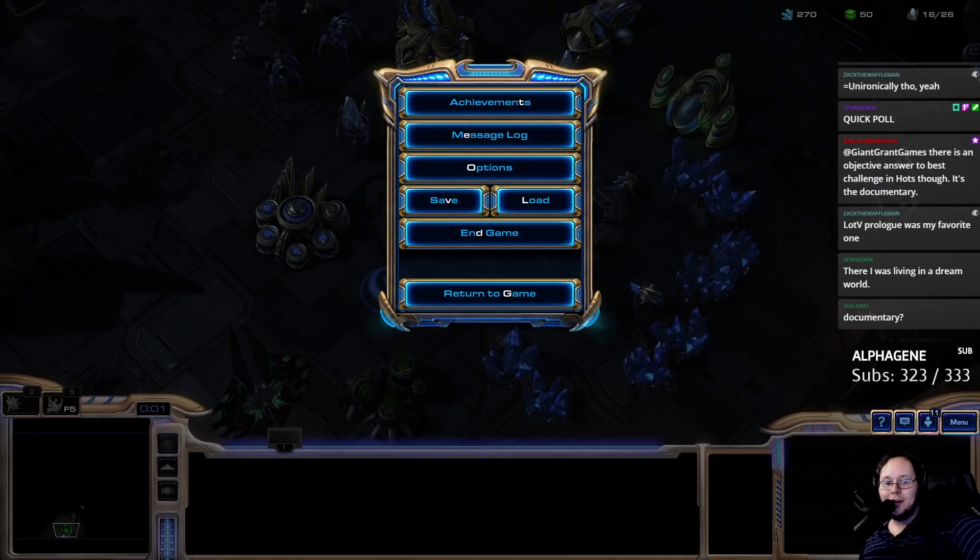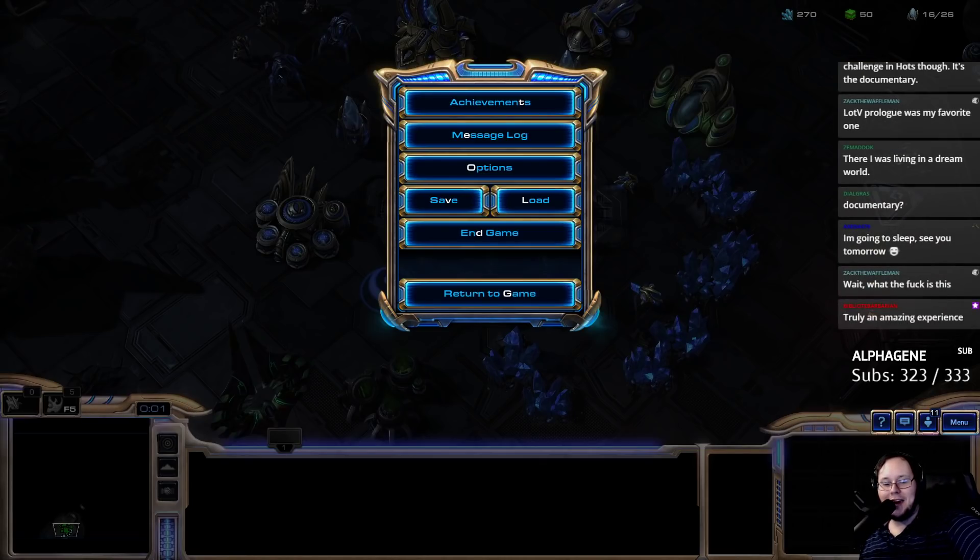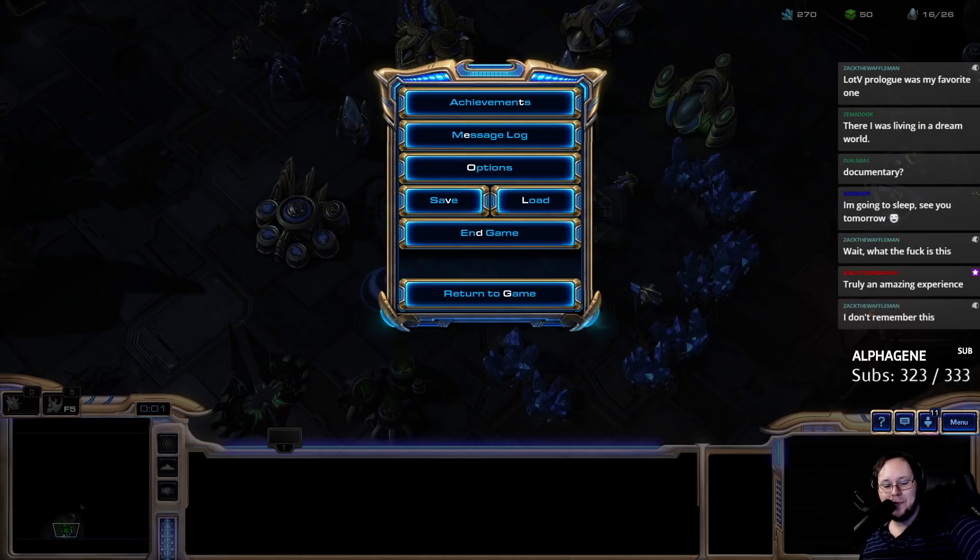The poll is in: the options were cannon rush or kill a zerg attack wave. Cannon rush seems like a very vague instruction. What exactly am I cannon rushing, and how am I doing it?